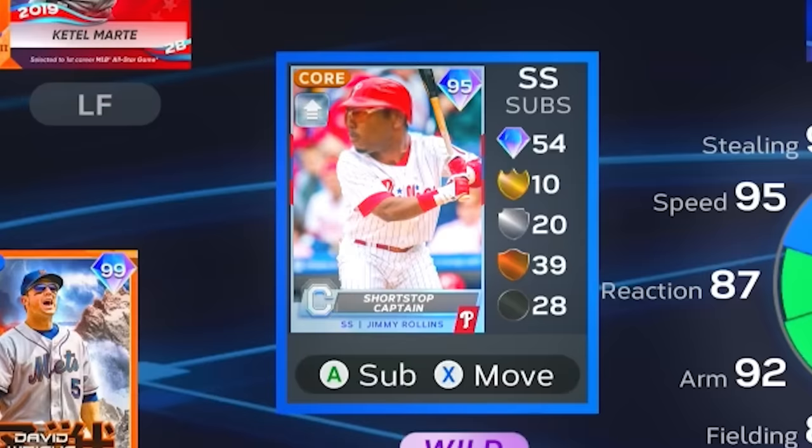This guy right here, this little fella — 95 shortstop captain Jimmy Rollins — he might be the most broken card in all of MLB The Show 23, and it's not even because he's all that good. It's because of what he does to all the other cards on the squad: plus 15 contact versus righties and batting clutch, plus 10 contact versus lefties, and plus 5 speed.